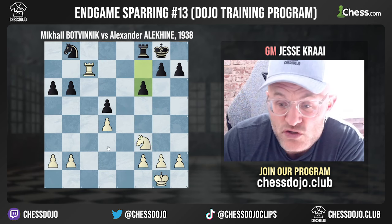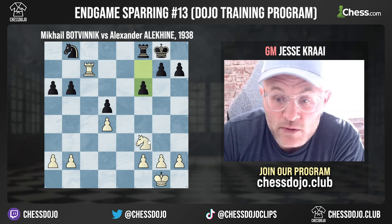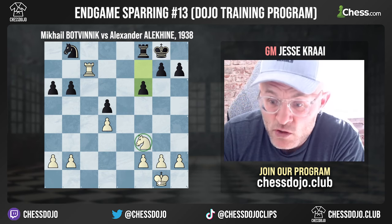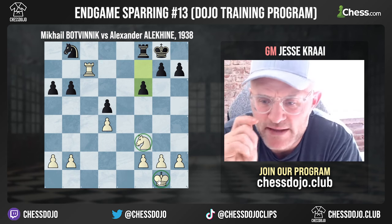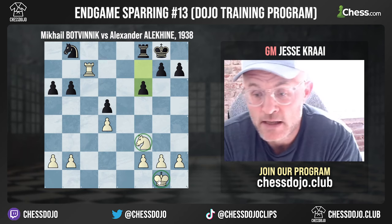So one of the first things white has to understand is that the knight needs to get fixed, and then we can also say the king needs to get fixed. White really has two poor pieces right now.